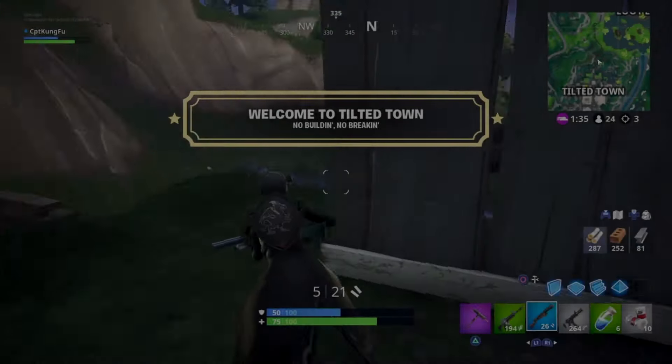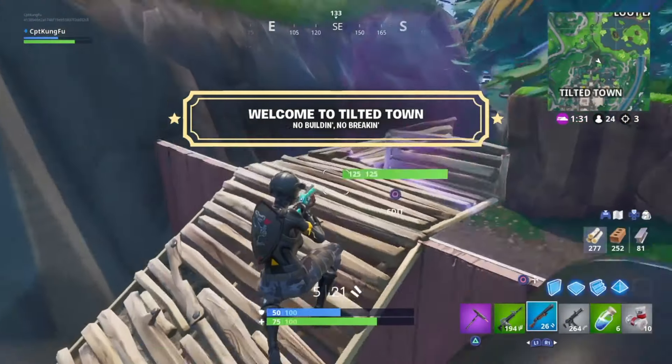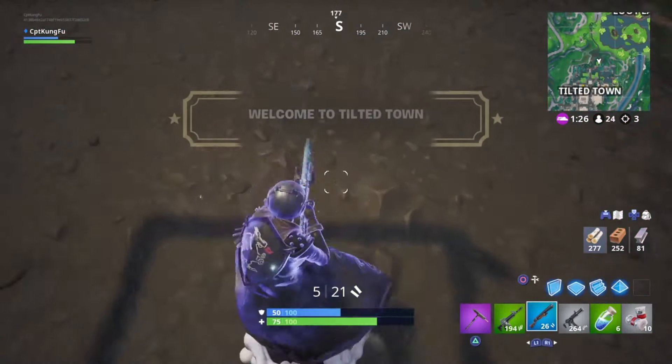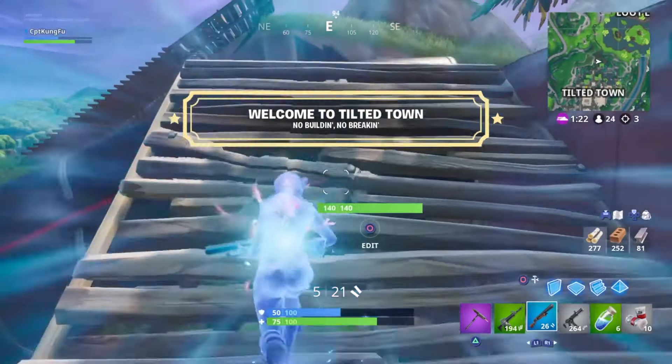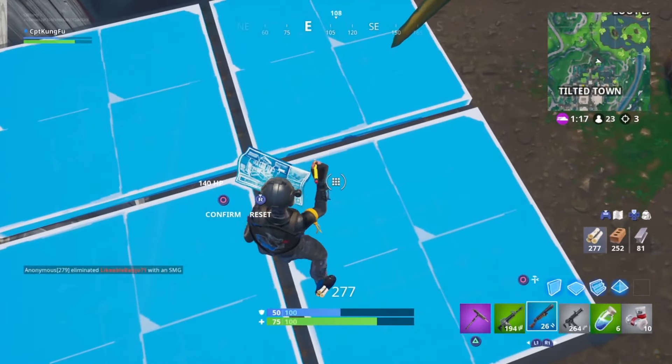All it involved was 20 total materials and some good placement. For this glitch, I'd have to go to the edge of the rift zone near Loot Lake, build a ramp, a platform, then stand in a specific area on the platform and edit it out below so I'd fall. Bada bing bada boom, the glitch is complete.